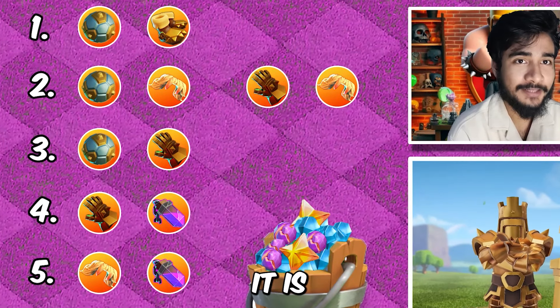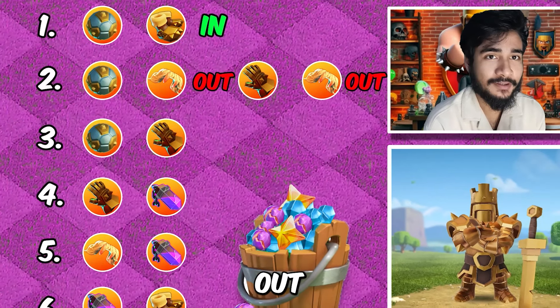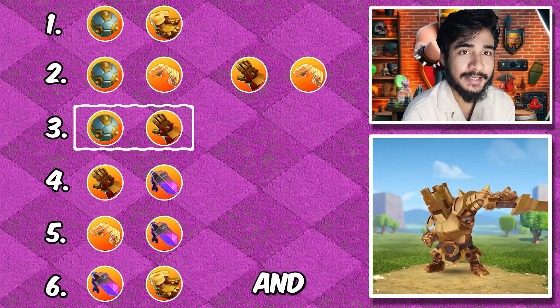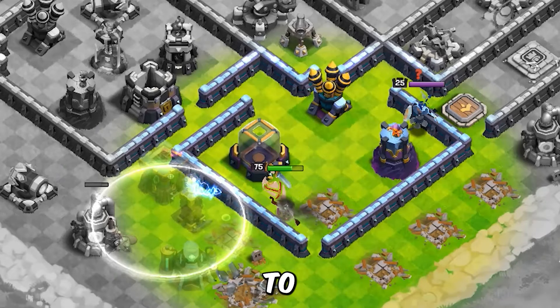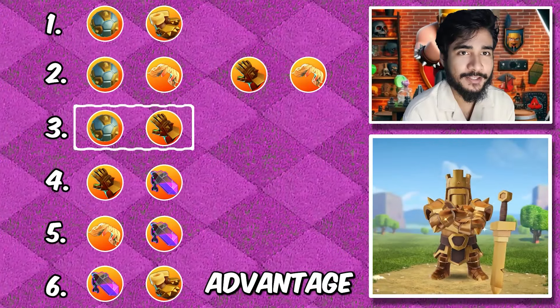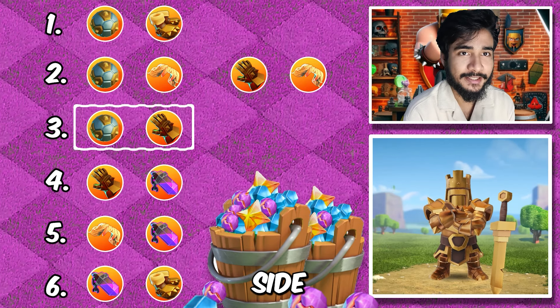When it comes to the cone, it is either specifically sending the king in or sending the king out — there's nothing in between. For the next combination, we have got the giant gauntlet and spiky ball. This is kind of an all-in-one combination. Whether you are trying to send the king in or just want to make the funnel, this combination will work in both cases. The disadvantage is that it is going to be a little bit on the costlier side with both equipment as epic.